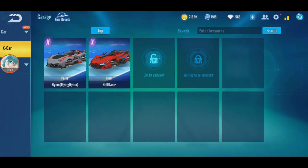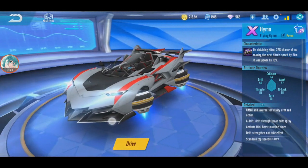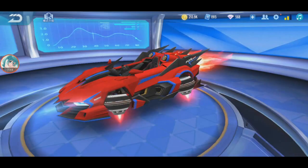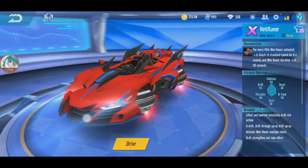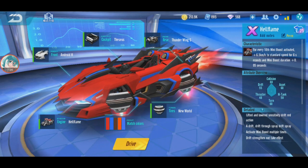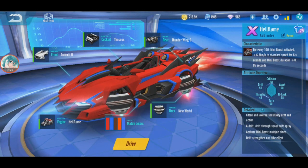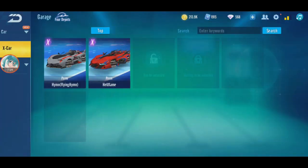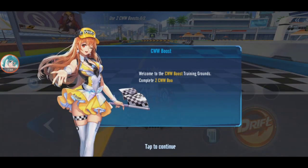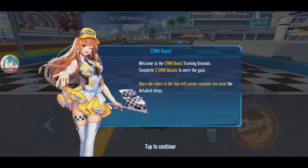So now I have two X cars. The previous voucher car - you can buy the parts directly. This one is gacha but also voucher, except Hellflame which is direct buy or gacha diamond buy - but I got it via direct diamond buy. So I have two flying cars now. Let's test this one out. I collected all the vouchers just for those parts, now I need to collect again to get the remaining parts.